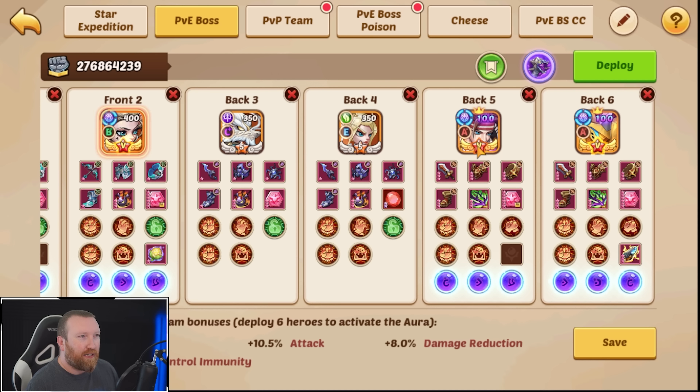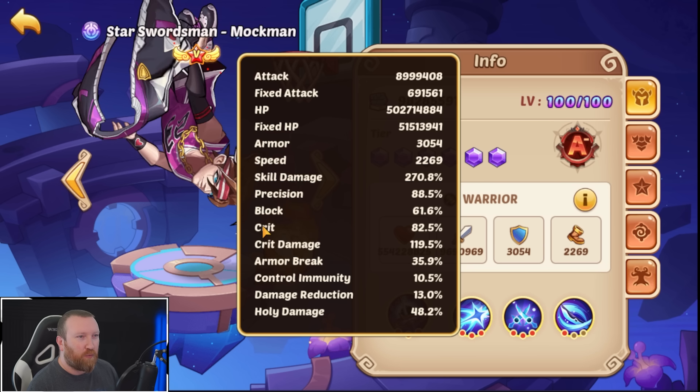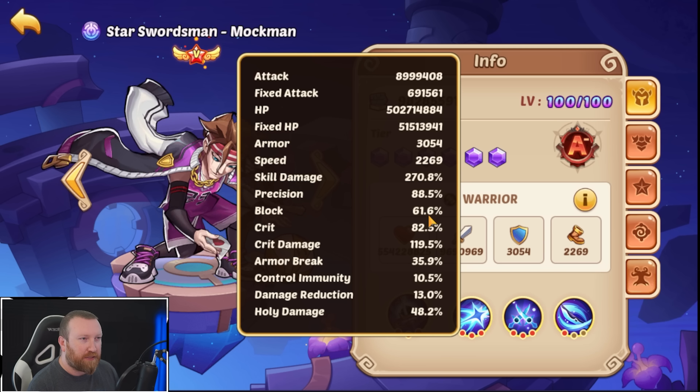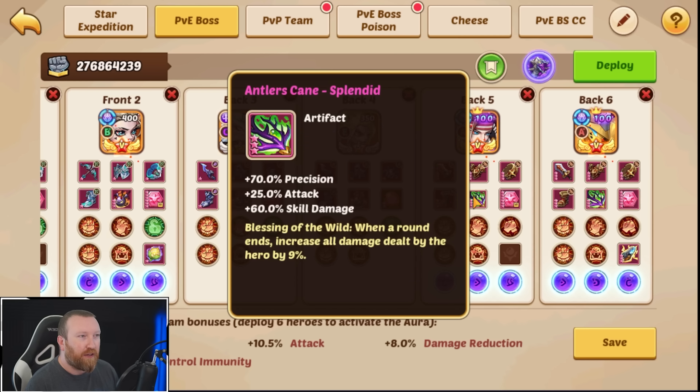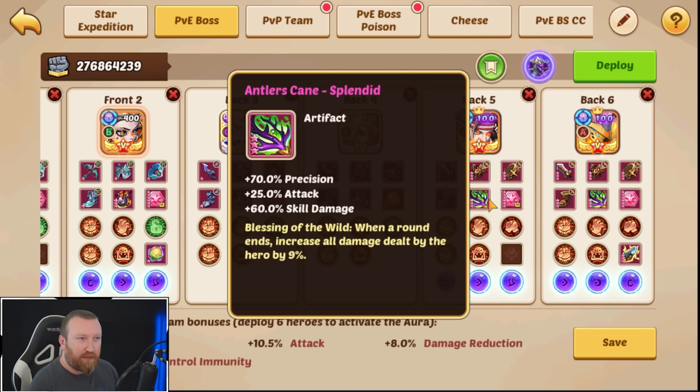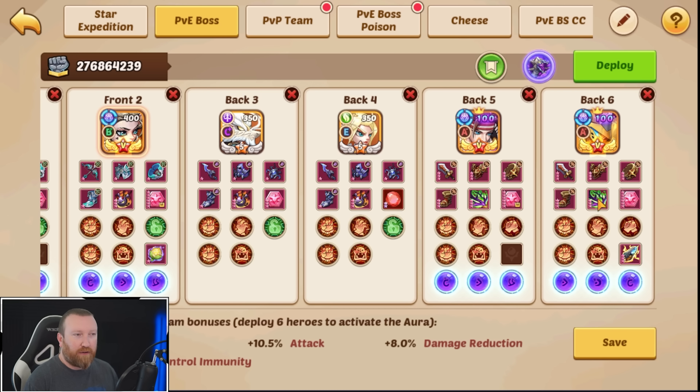So we're going to try throwing in a second damage dealer — I know it sounds weird. We're going to go with Mockman with high skill damage, high precision, high crit chance, built very offensively. But we are going to continue to use an Antlers Cane on him, so we'll have two heroes with Antlers Canes. If they miss an active in a couple of rounds, is that going to be a big deal?